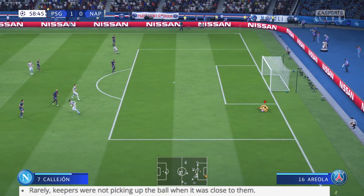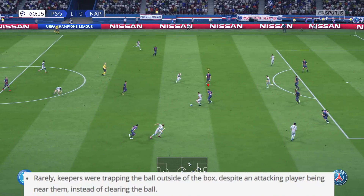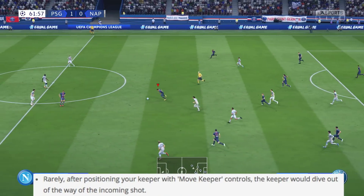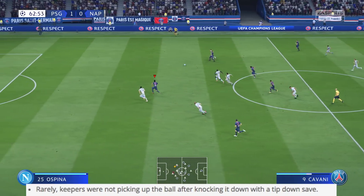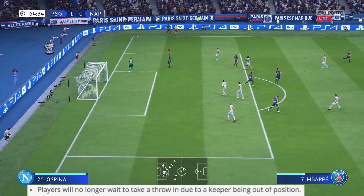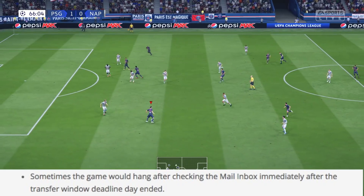Goalkeeper fixes include: keepers were not picking up the ball when it was close to them; keepers were trapping the ball outside the box instead of clearing it; when the keeper was rushing out, you were unable to take control using move keeper controls; after positioning with move keeper controls the keeper would dive out of the way of incoming shots; and keepers were not picking up the ball after knocking it down with a tip-down save. Also, on goal kicks, the ball was traveling too fast when the target was very far down the field, and players will no longer wait for a throw-in due to the keeper being out of position.